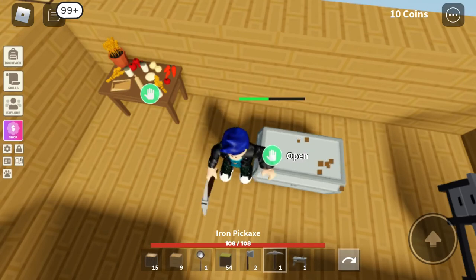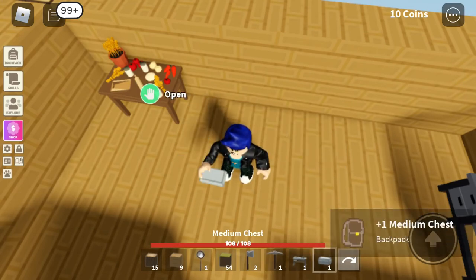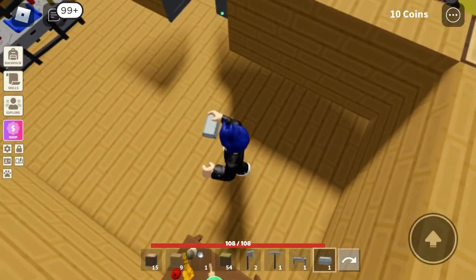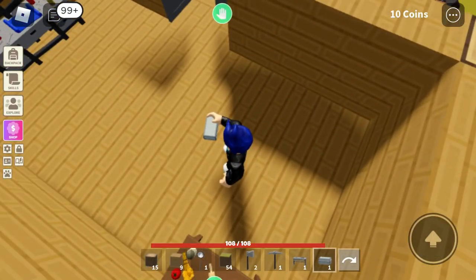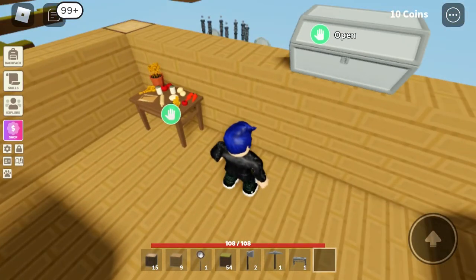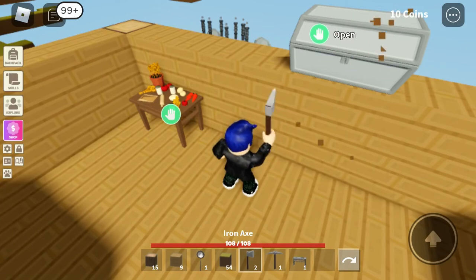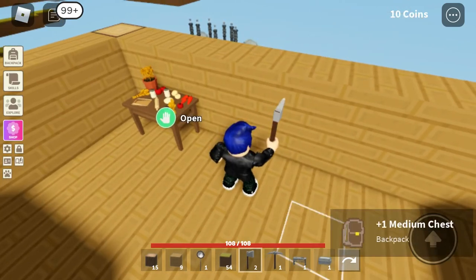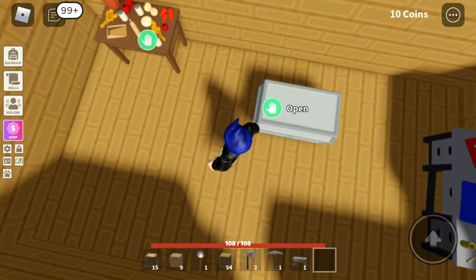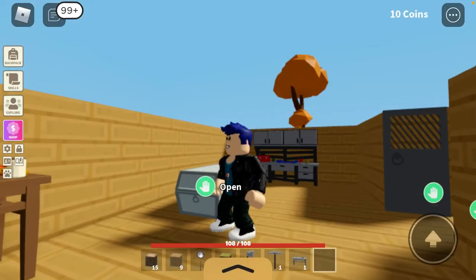Wait — actually, I did not build a good house yet. That chest placement in the corner is unacceptable. It's not letting me place it where I want — oh my gosh, I have to place it here. It's not even letting me place it there. I'll just place it here — I'll take it. I finally built a house. I will fix this, people — I will fix this, don't worry.